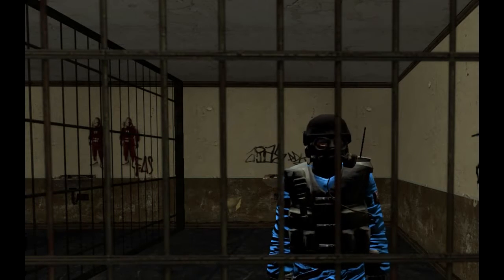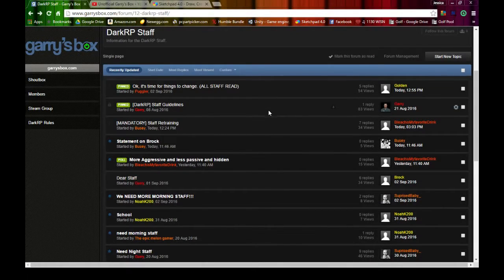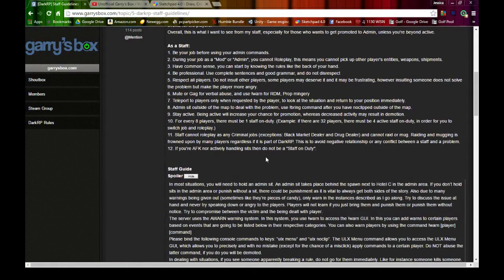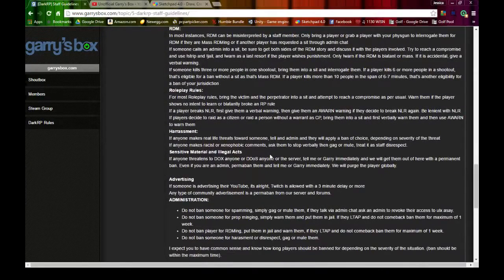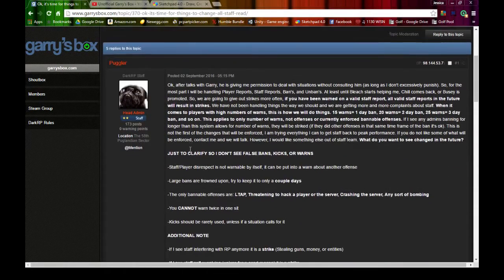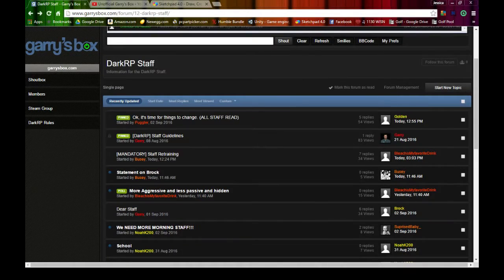However, while you've learned everything you need to know from this video, there are two other places you need to go to. You should look at the Dark RP Staff Guidelines, which goes into a lot more detail and is the official guide — you have to read all of it, or you will mess up. You also have to read the post I made called 'It's time for things to change,' which clarifies a lot of gray areas in the actual guidelines. Other than that, that's just about it. I am Pugler, and I am leaving now.